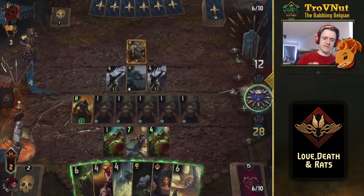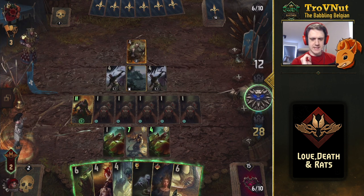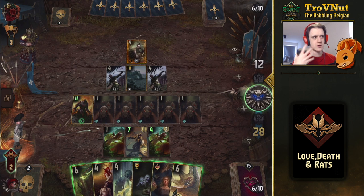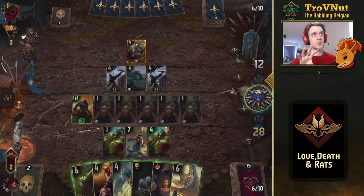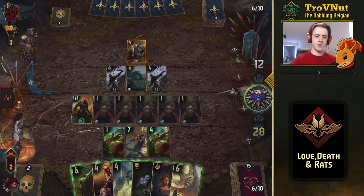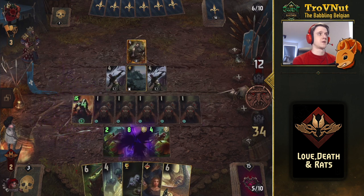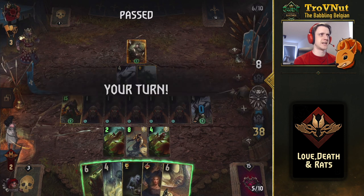I've faced Witchers with this deck before — the problem is they'll boost their deck and every single unit will be above four power. So Meruna won't work in the later round. I'm going to use Meruna now, even though I usually don't do that this early. She gets destroyed and we take one of the Griffin Witchers. We get a pass — that's fine.